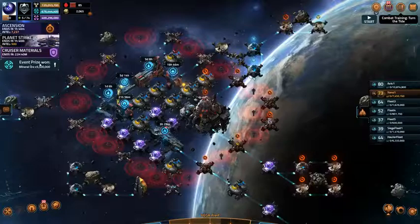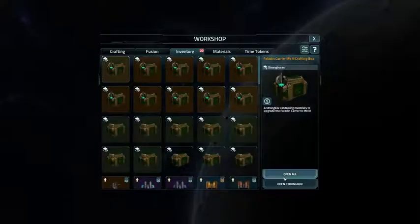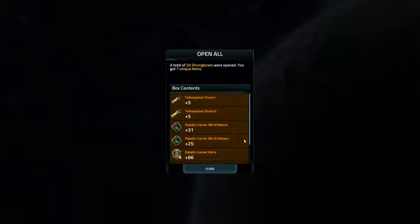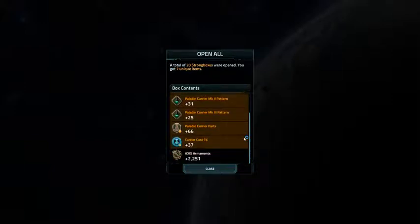Let's take a look at my strongboxes. I've got 20 of them to open — open all. Yellow Jacket 1 and Yellow Jacket 2, five of each. Peloton Carrier Mark 2, 31 of those. Mark 3, 25 patterns. And then parts and other stuff.